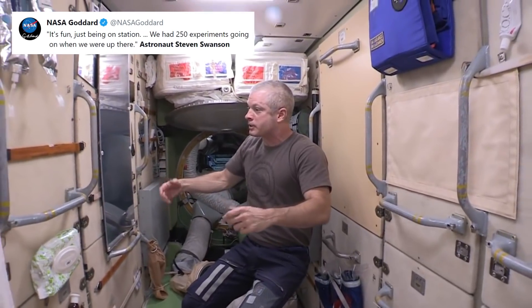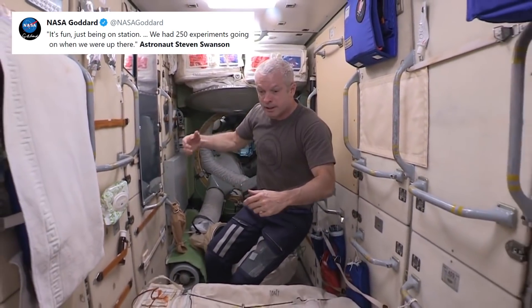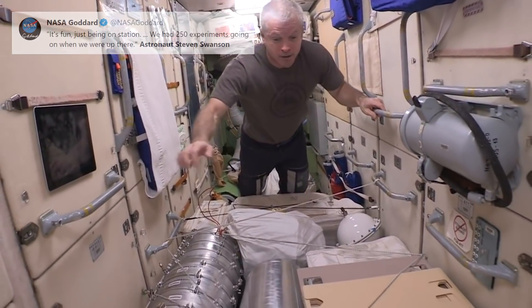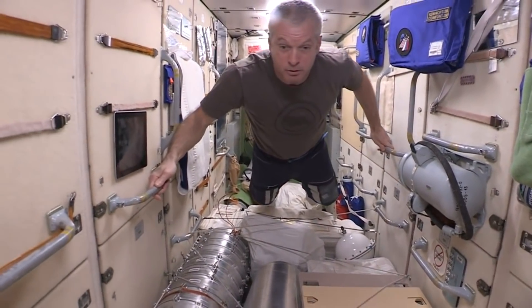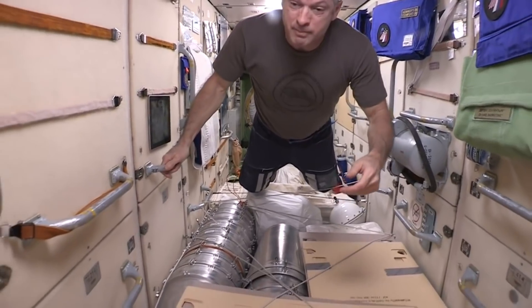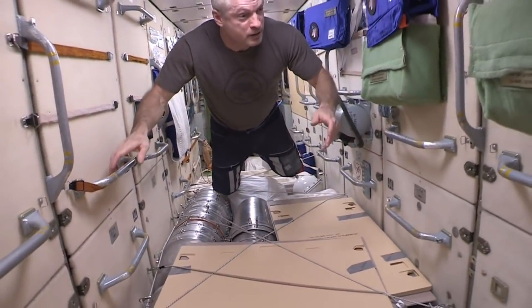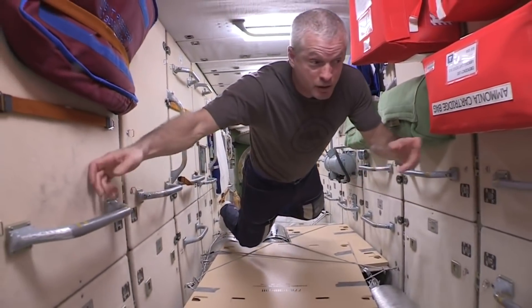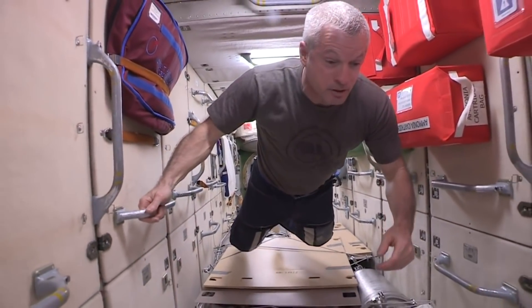The FGB is actually where the Russians have their hygiene station where they clean themselves up. They've got their mirror and all their stuff right here — so this is where they do it. And moving back, the FGB is mostly all about storage. It has a bunch of US and Russian storage in here. Behind all these panels there is some equipment, but mostly storage.